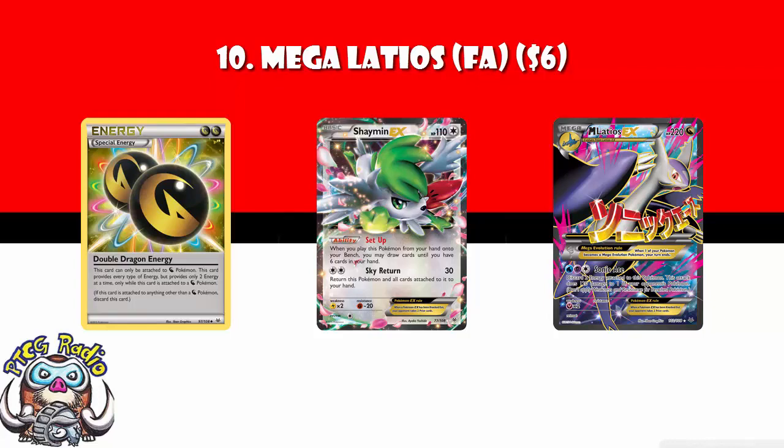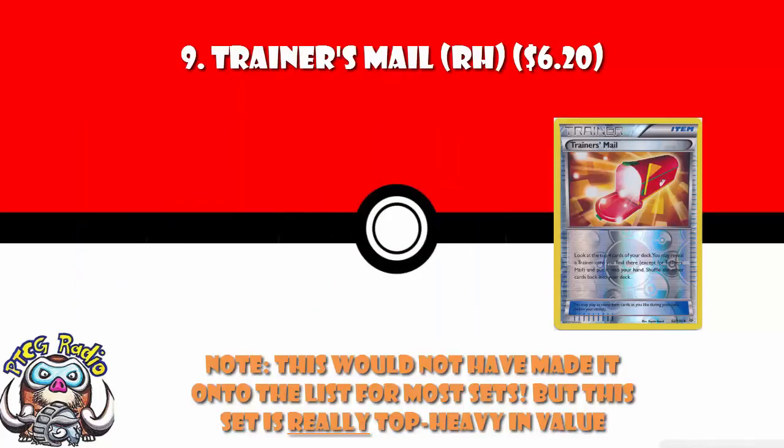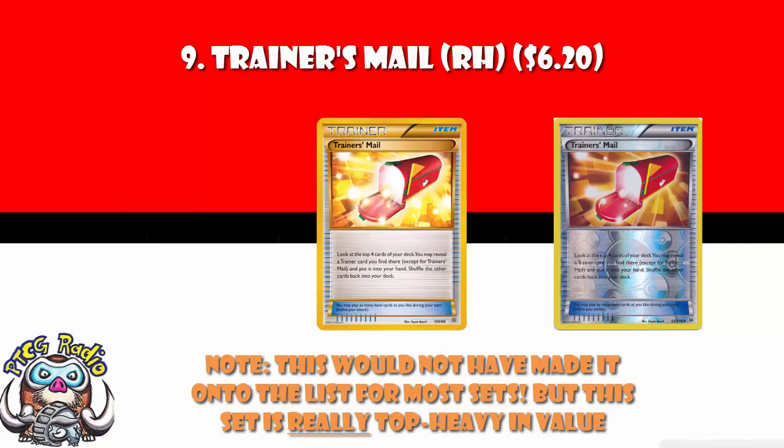In at number 9, a Reverse Holo card — it's Trainer's Mail. When we looked at Primal Clash, no Reverse Holo cards made it. Trainer's Mail is an exception because it's such a good card. It is a 4-of in almost every deck, but it's also not been released in any other set. If you want to get a Reverse Holo Trainer's Mail, you've got to get it from Roaring Skies. And unless you want to get the Secret Rare from Ancient Origins, it's either the regular or the Reverse Holo. Because it's not been printed in any other sets, the Reverse Holo has gained in value and will cost you $6.20.